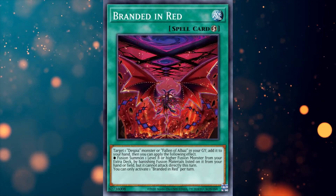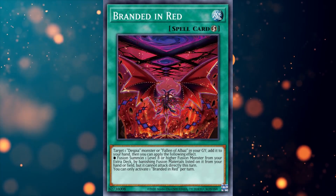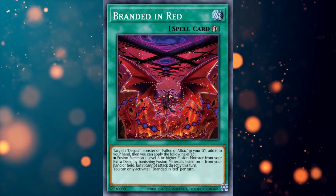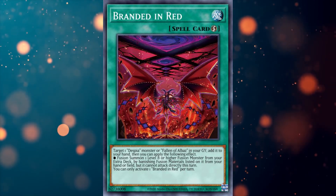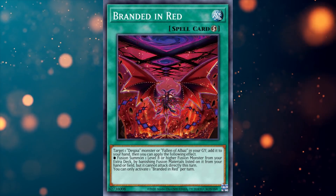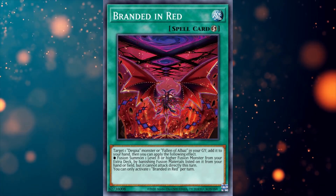I play one copy of Branded in Red, a quick-play fusion spell that allows you to add a Fallen of Albaz or Despia monster from the graveyard to your hand, followed up with a fusion summon of a level 8 or higher fusion monster. The restriction can be a pain sometimes, but most times it works out great. I will show a basic combo with this card later.